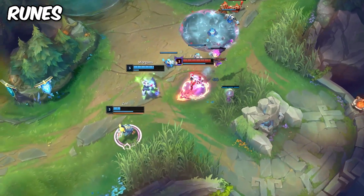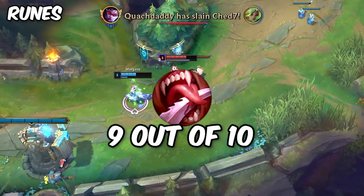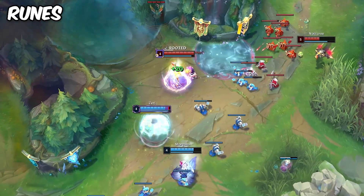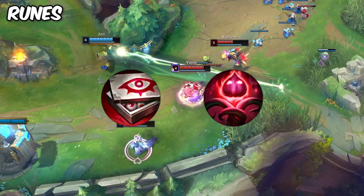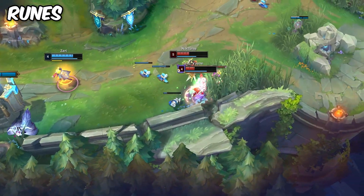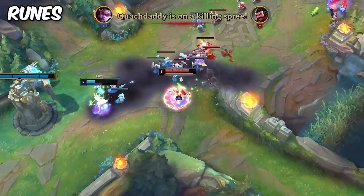After your keystone, you can get Taste of Blood or Sudden Impact depending on if you need that sustain in the early game. Nine times out of ten I'd say it's more beneficial to have Taste of Blood, but in the times where you don't need it, the extra lethality from Sudden Impact is basically going to be permanently enabled with this build. For the third row, go either Eyeball Collection or Zombie Ward depending on how volatile you think the game will be. For the last slot, go either Treasure Hunter or Ultimate Hunter depending on your playstyle. I generally go Ultimate Hunter because of how nerfed Treasure Hunter is overall, and since Tumble Vayne succeeds best when under the conditions of her ultimate, having it up more often is greatly beneficial.